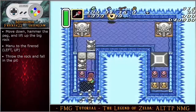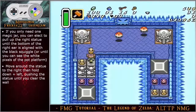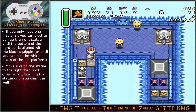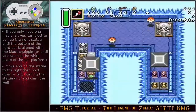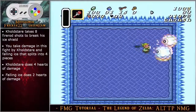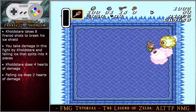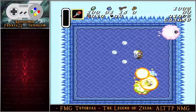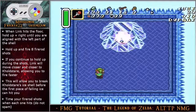Move down and hammer the peg, then lift up the big rock. At this point you want to menu to the fire rod, throw the rock, and then fall into the pit. If you only need one magic jar, you can elect to pull up the right statue until the bottom of the right ear is aligned with the black squiggle, or until you can see the white pixels of the pot platform. Move around the statue to the right, then hold angle down left pushing the statue until you clear the wall. Cold Stare takes eight fire rod shots to break his ice shield. You take damage in this fight from Cold Stare and falling ice that splits into three pieces — Cold Stare does four hearts of damage while the falling ice does two hearts of damage.